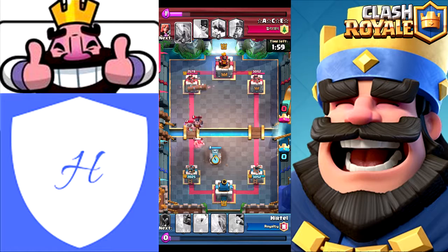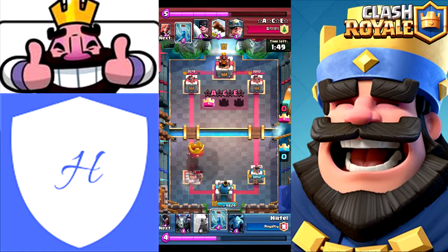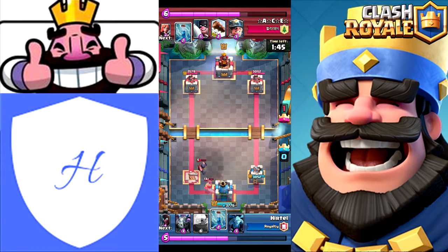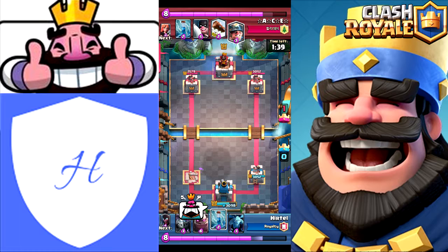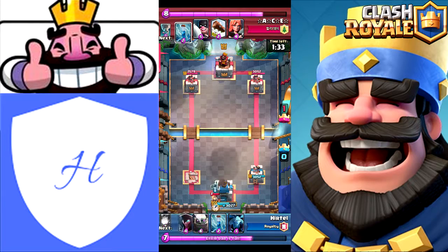That Log came in clutch because it managed to kill those Fire Spirits. Unfortunately he had E-Barbs on my tower and I basically just gave him that tower because there was no point in wasting more elixir on defending - regardless I was going to lose it. At this point he was probably pretty happy with himself, thinking he was going to win. I thought that angry face because I lost my tower pretty quickly into the game.